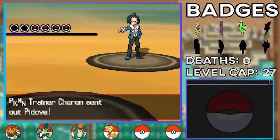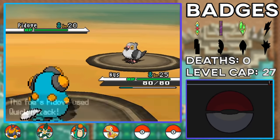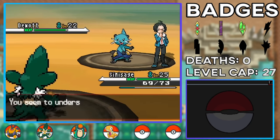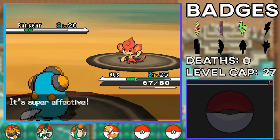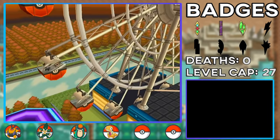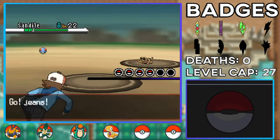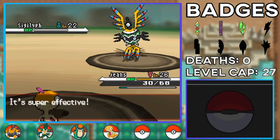With our new team member we take on Cheren, who now has Pidove as his first Pokemon — which means I can't lead with Pansage, Pignite, or Jeans. I just realized we have a major Flying-type weakness. Luckily Gus can destroy Pidove with Bubble Beam. For his Dewott I swap to Simisage for Seed Bomb, then Palpitoad handles Simisear with Bubble Beam, and Jeans resists Dark-type moves to take down Liepard with Brick Break. We then have the most awkward Ferris Wheel conversation with N, and sweep his team with Scraggy Brick Breaking Sandile and Scraggy, and Feint Attacking Sigilyph and Darumaka.